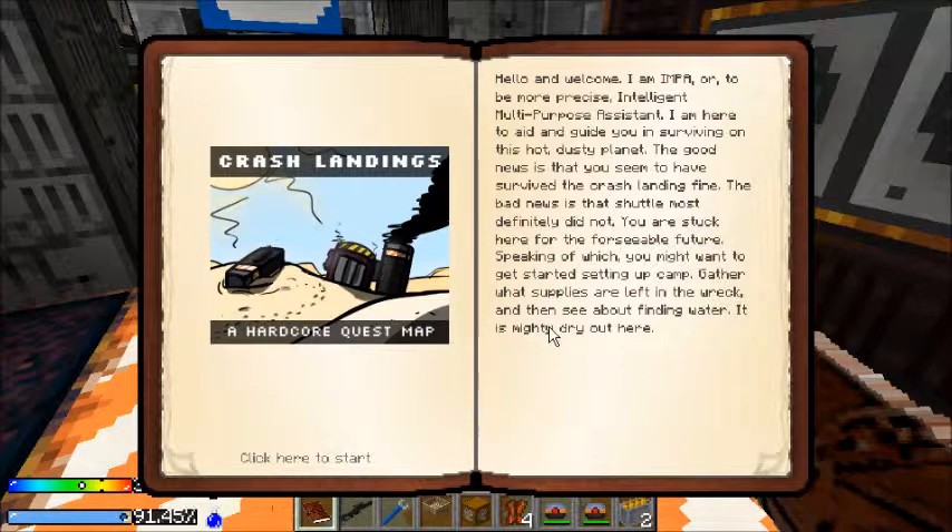I am here to aid and guide you in survival on this hollow dusty planet. The good news is that you seem to have survived the crash landing fine. The bad news is that the shuttle most definitely did not. You are stuck here for the foreseeable future. You might want to get started setting up a camp — gather what supplies are left in the wreck and then see about finding water.